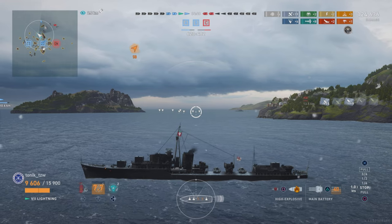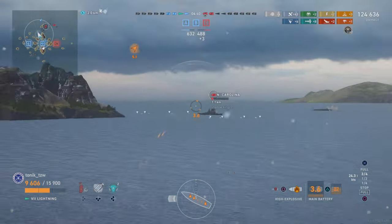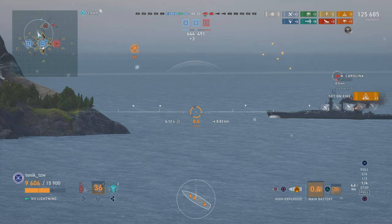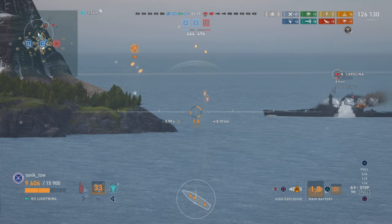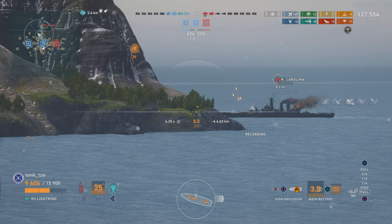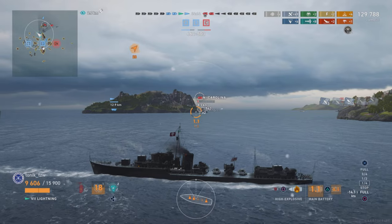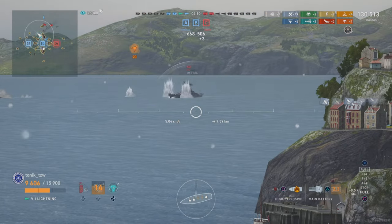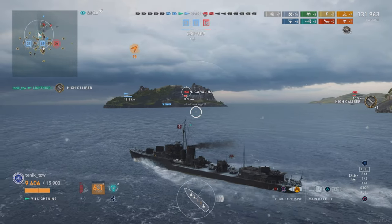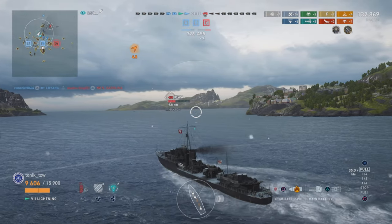We get some shots onto the North Carolina. I think the other DD is turning north and coming back around. We lose sight of that guy momentarily so I think about pushing forward out of smoke, but we get him spotted again. As you see, I left just enough of a gap between the two torpedo spreads to let him get through. But we do get a fire on him and that's going to keep ticking - we keep firing shots, let the smoke run, and chip away at that last bit of damage. We pick up a High Caliber with the burn damage, and then the Loyang picks him up with torpedoes.